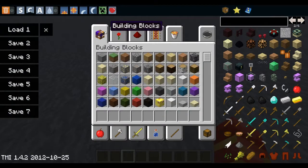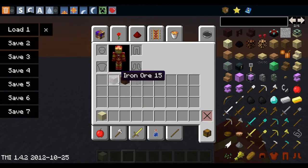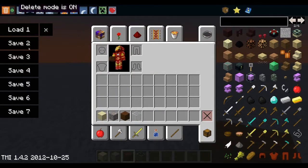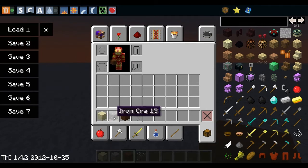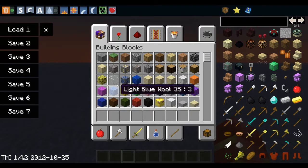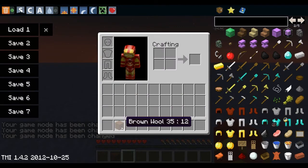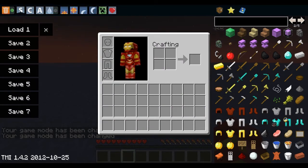Another feature is Delete Mode. When Delete Mode is on and you click items, it deletes them. It's a bit weird — it actually only works in Survival mode, sorry about that. But it's pretty easy once you know that.